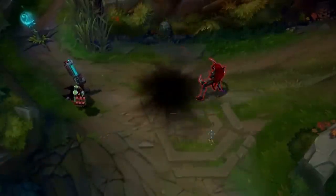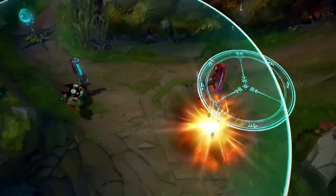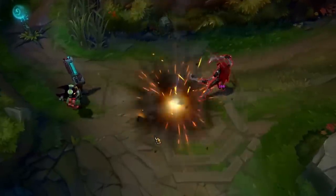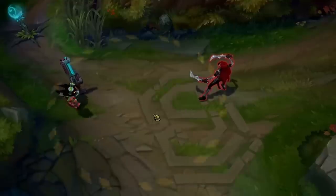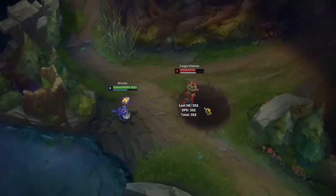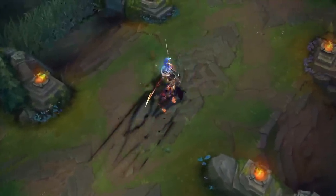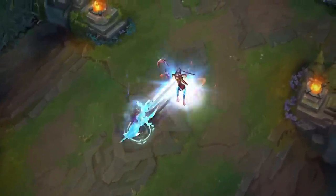This can be things like Omega Squad Veigar's W, which gives you an exact indicator of where not to stand or you'll take damage. Thematically this makes sense for the skin, but compared to the regular W it gives away a bit too much information. And sometimes the skin effects can be visually confusing to the actual player.